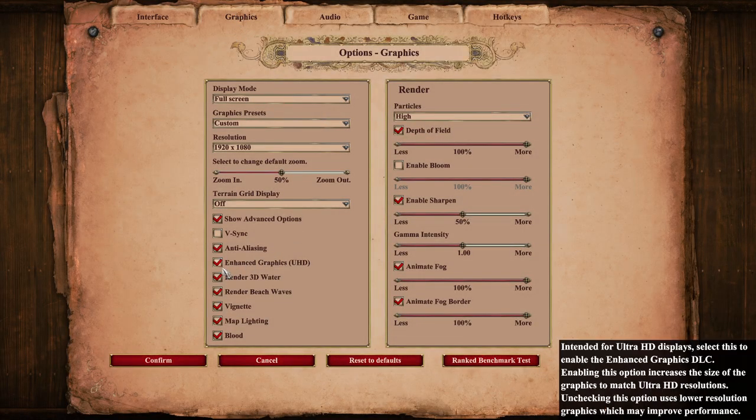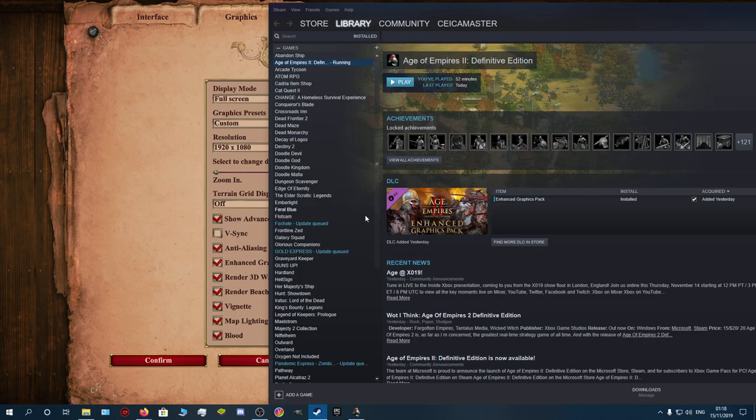In other words, you have to activate the Enhanced Graphics Pack. For that, you have to go on Steam and then click this little button right here, which means you'll add the Enhanced Graphics Pack, which is 16GB of data.